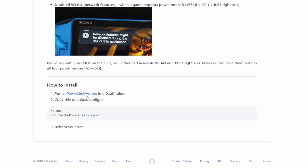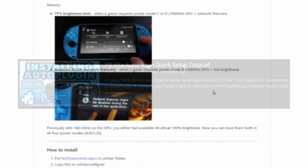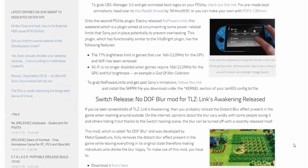You can go to a link and install it manually, but we're going to install this via Auto Plugin because we like to do things a lot more easily. I'm going to go onto my PS Vita. If you don't have Auto Plugin, I will make sure to link that video in the description. There is also an article about it on Wololo.